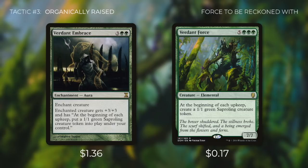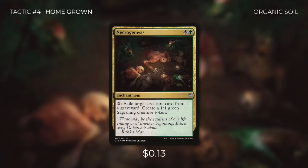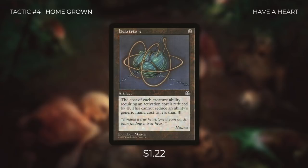Tactic number 4: Homegrown. There are still more saproling creators to cover. First there's Necrogenesis, which lets us pay two to exile a creature card from a graveyard to create a saproling token — disrupting graveyard synergies while giving us tokens at a discounted price. With Slimefoot's ability it costs four to create one token, but with Necrogenesis we just pay two. Then there's Jade Mage — with it in play we just pay two and a green to create a saproling. And we're also running Heartstone, an artifact that makes activated abilities of creatures cost one less to activate. With Heartstone in play, Slimefoot's ability only costs three to create a saproling, and if Jade Mage is also in play it only costs two.